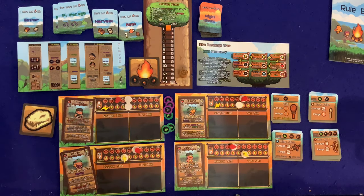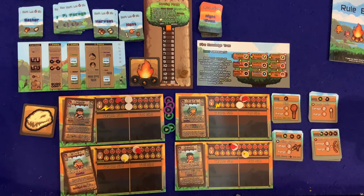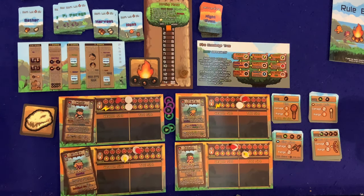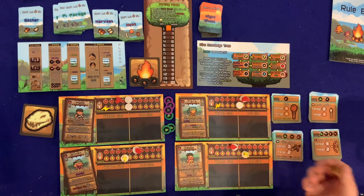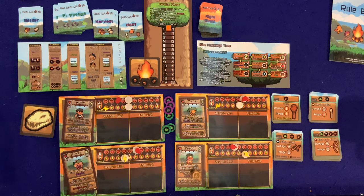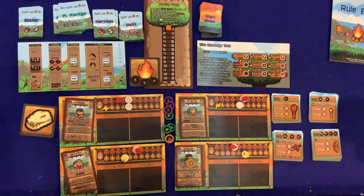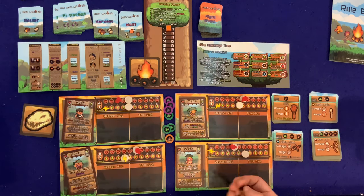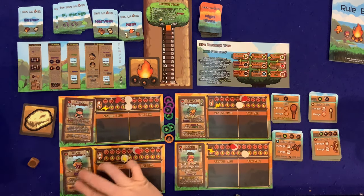Tara's turn ends with one stamina remaining. Now onto Zeebo: he cannot equip any items — that stings — but Zeebo heals one HP every time he draws a berry card, which is nice. Spending three stamina, he can take double the listed amount after drawing a resource card. He's got six stamina so let's investigate the fire — that's the point of the game. He gets one flame token but nothing on the second roll. I hate you, Zeebo.